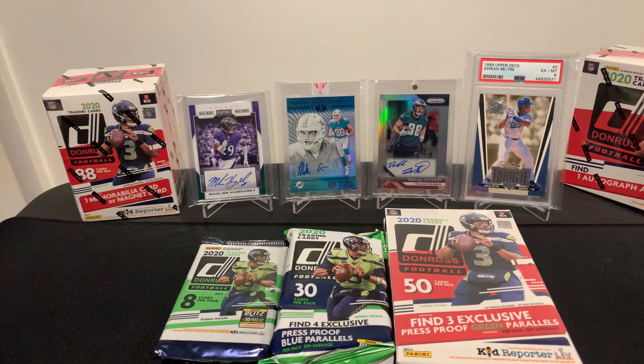In the background you can see some cards I already have: a Humphrey auto from Playoff, an Illusions Wiki G out of Penn State, a Dallas Goddard from South Dakota State — both rookies just without the rookie shield. There's also a 1999 Upper Deck Adrian Beltre, a future Hall of Famer in my eyes, PSA 6, from my local hobby shop New Concept Hobby and Collectibles, and a Marlon Humphrey two-to-three-dollar box pull.